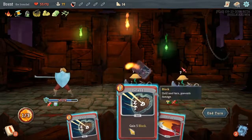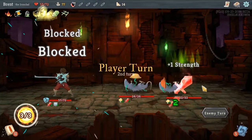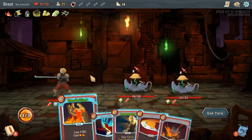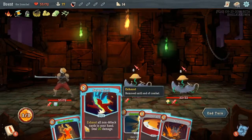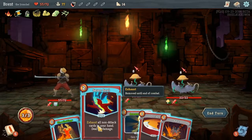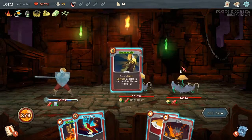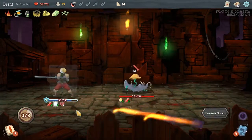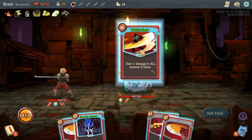Oh guys, you're not giving me a good hand to start with. It's fine. 20 damage — if we Armaments first, 20 damage, I can kill one of these. So: Armaments, Seversoul at the back. I guess we could have done a little more and got a little more block. And then Whirlwind.